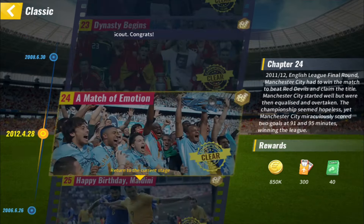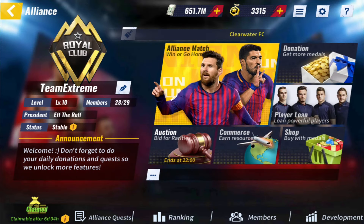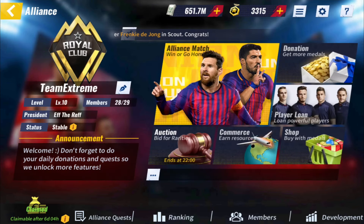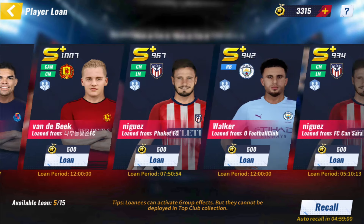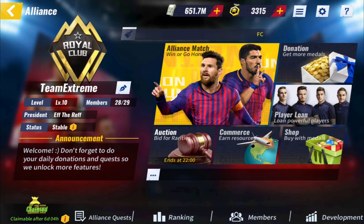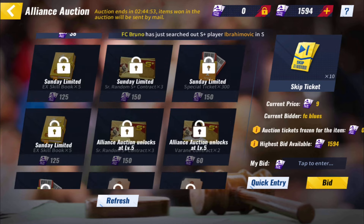But besides all the great game modes, the feature that is by far my favorite part of this game is its awesome social features. The core of these features is the alliance system which allows you to group up with friends and work together to be the best. Within the alliance system you can loan players you are not using to your alliance members, plus the points you earn from doing this, as well as completing daily missions, can be used in the alliance shop to unlock valuable resources and players.